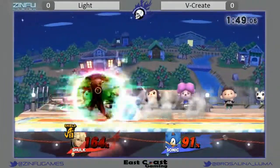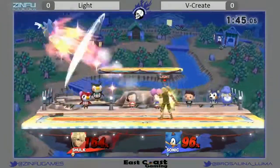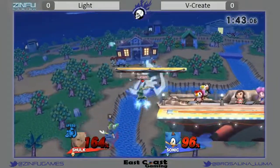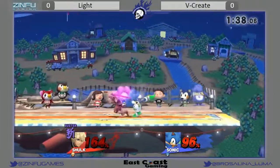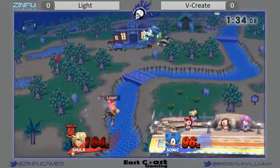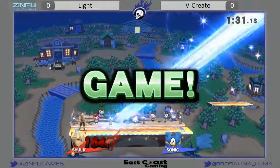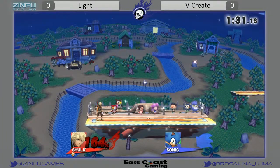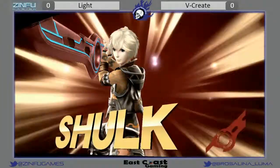Sonic gets immediately back around him and resets stage control. You'll see V-Create just stop spin dash on you sometimes as a mix-up, but it's very punishable. Oh my gosh, I hear an 'O' from the audience — so dangerous right now. Just whiffs on the grab — that would have been death. You're going to see him in smash mode now, all out. This is going to be his attempt. He's going to kill with the second hit of the up-B. Air slash at ledge is a very good option because it covers so much of it.